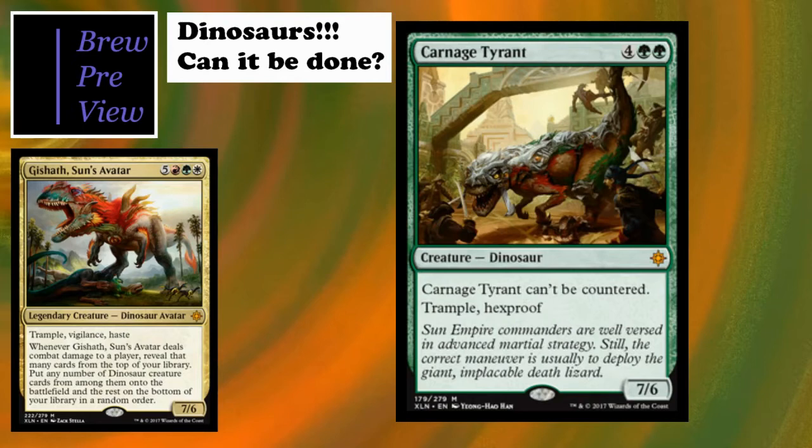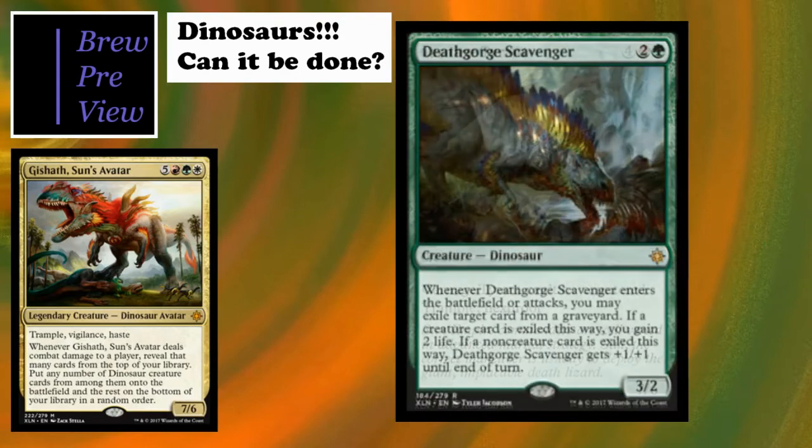Carnage Tyrant is really interesting - trample, hexproof, can't be countered, so it's a control player's nightmare. It's a 7/6 of course. Then we've got Deathgorger Scavenger, probably the dinosaur I have the most experience with.